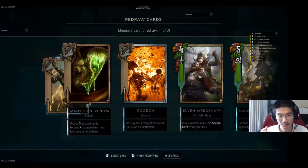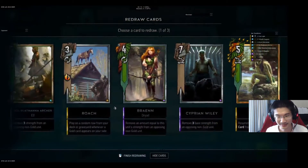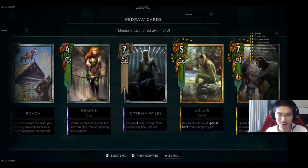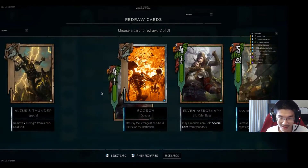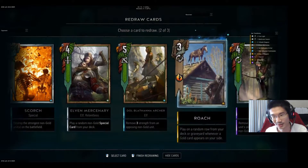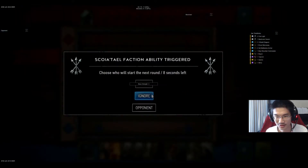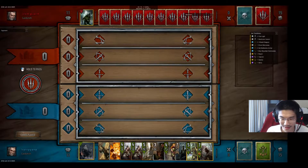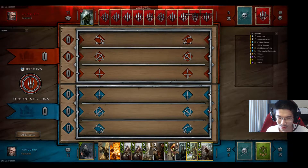So first of all, obviously, blacklist the First Light. I'm using the list that contains Manticore rather than the Lacerate at this point. Always mulligan the Manticore or the Lacerate, and the last mulligan is always the Roach.